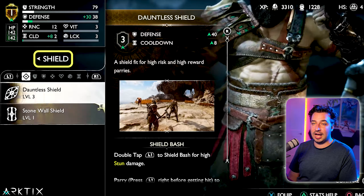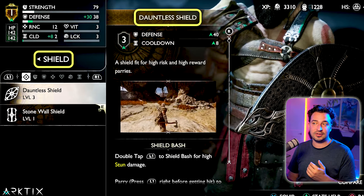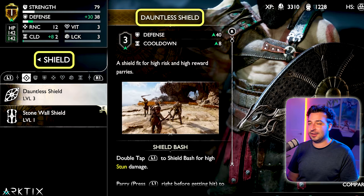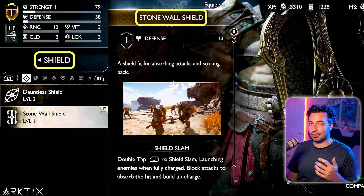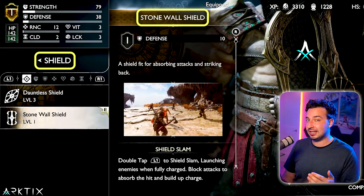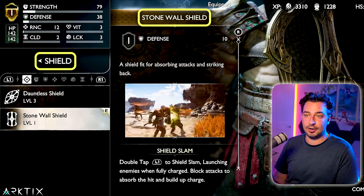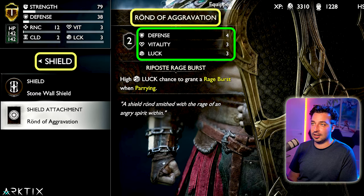For the shield, I would personally choose the Dauntless — it's a little trickier to parry, but if you're good at parrying that's going to help you get through this more easily. For this demo though we're going with the Stonewall at level one, because it's probably the shield most players pick first, and it's a little bit simpler to use.